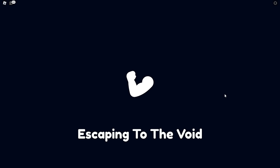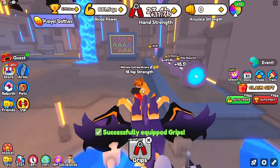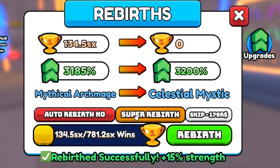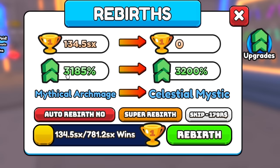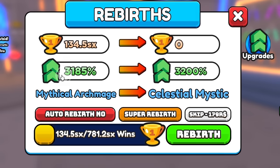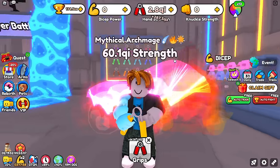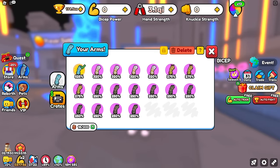500 SX wins later, we are back again to world 6 — our very familiar home. We're going to use up all of our rebirths, because this is probably the max strength we're gonna get. We had 1500% before, so getting up to around 3,200% is basically doubling the amount of strength we're able to get, which is huge.